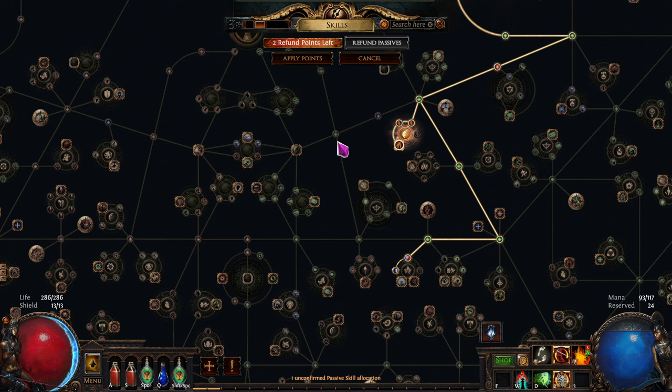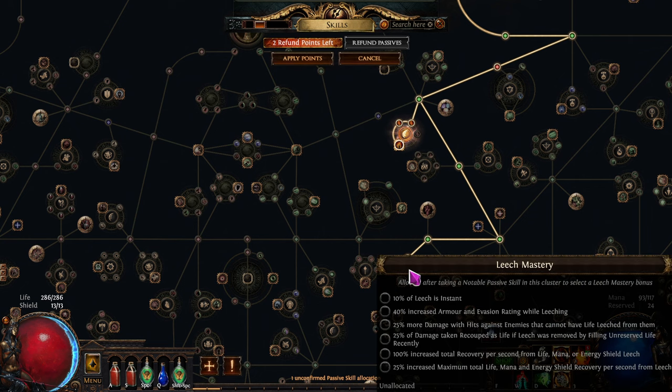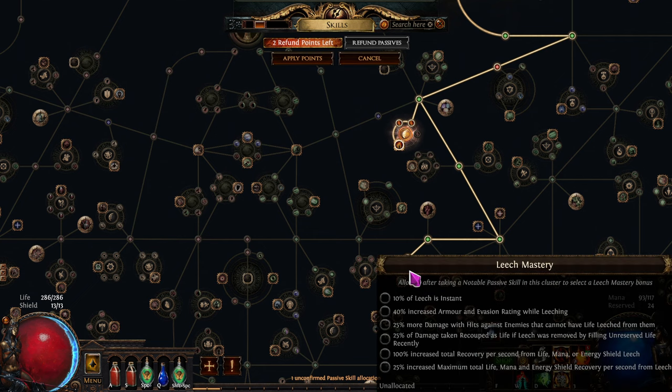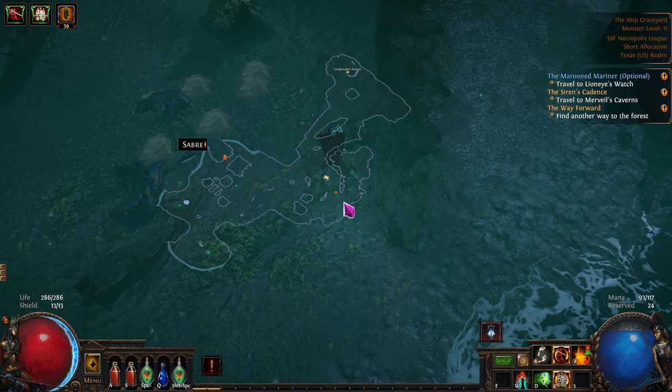We'll keep on trucking. And the next point we're going to spend right there - of attack damage, 40% increase total recovery per second. And then this is 60 - so it's basically double. And then the 10% is of all leeches instant. More hits, increased total recovery from leech, 25% increased maximum total life mana and energy shield recovery per second from leech. I'm going to do the 10% instant and apply. Let's see if this feels any better.